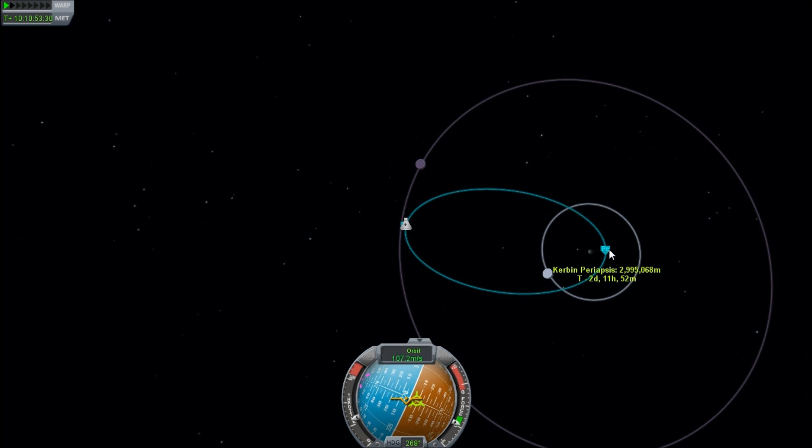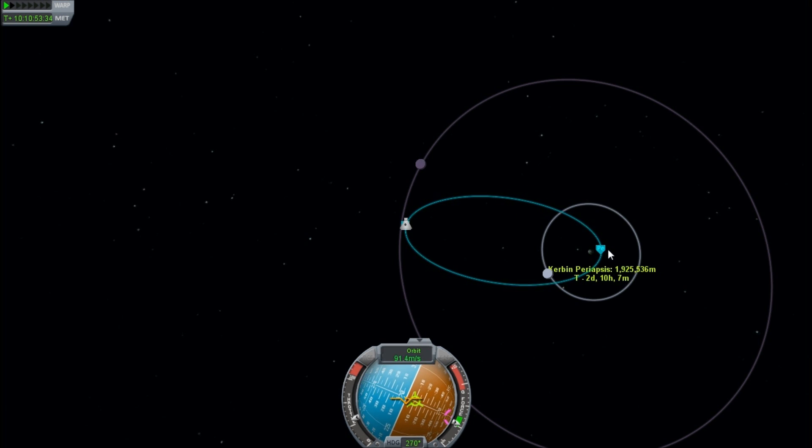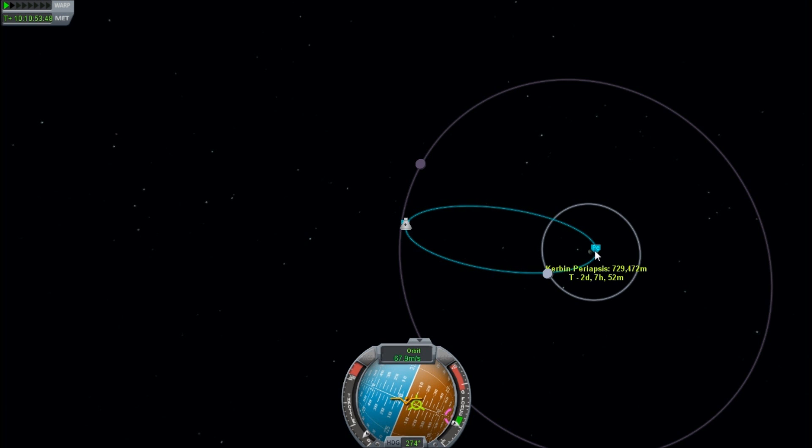There's a degenerate case if you have a singularity where you can actually get infinite energy — but that's a degenerate case. And incidentally, if you tried to do that, you would be spaghettified and torn apart by the gravitational forces. Also, there are no singularities in the Kerbin system yet, other than those brought about by the Kraken. We're down to about 600, 500 — we're getting really close. It's going to take us a couple of days falling down to get here.